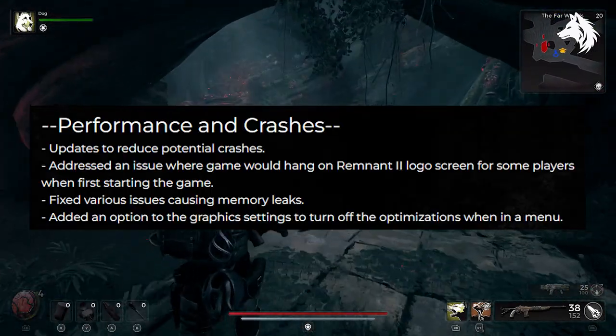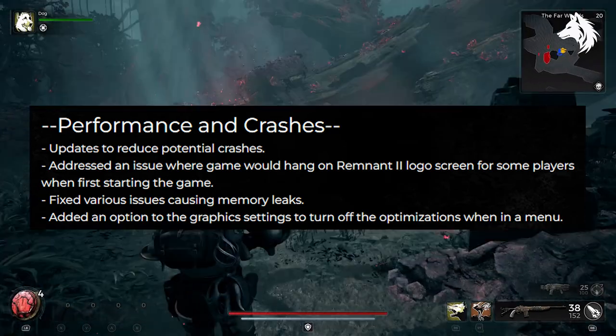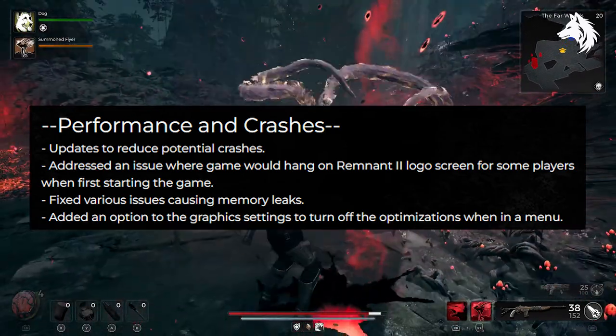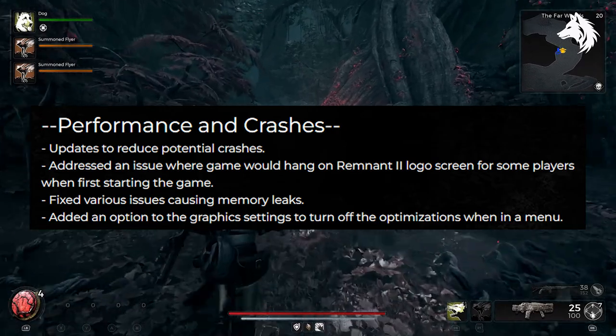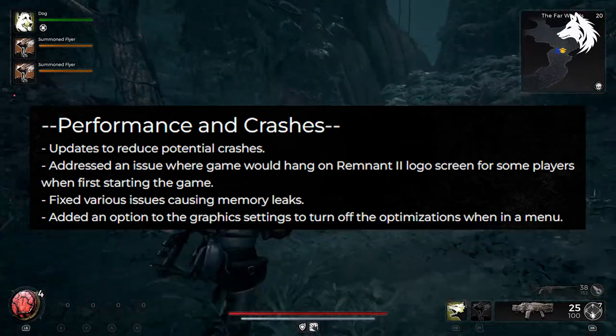Regarding performance and crashes, several improvements have been made to enhance performance and minimize crashes. The developers have taken steps to reduce potential crashes that players might encounter. They have also addressed an issue where the game would hang on the Remnant 2 logo screen during initial startup, and they have tackled various problems that were causing memory leaks within the game.